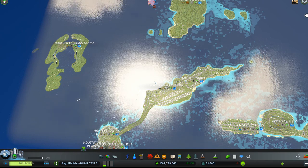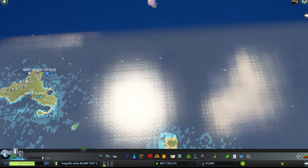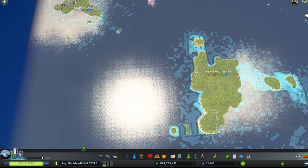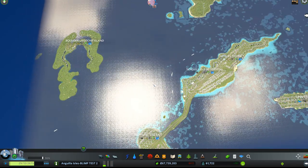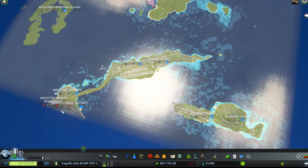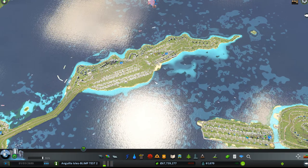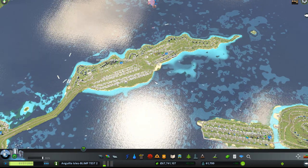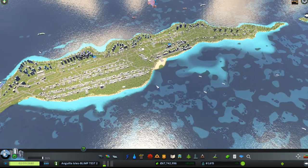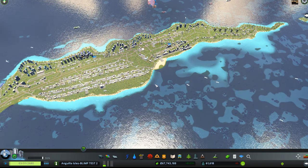This is episode one. This is just a quick run-through of what's available on this game save. We have Newt Island, Peaceful Island, Boulders, Lagoons Island, University Island, and here, unnamed but with lots of districts in it, is what I call Industrial Island or Big Island.